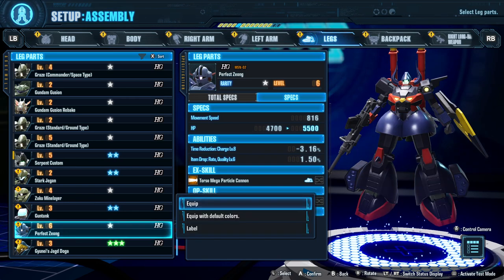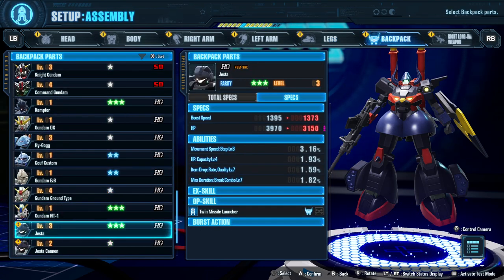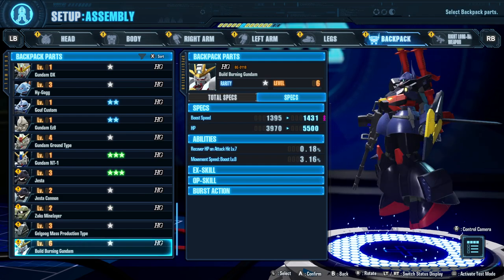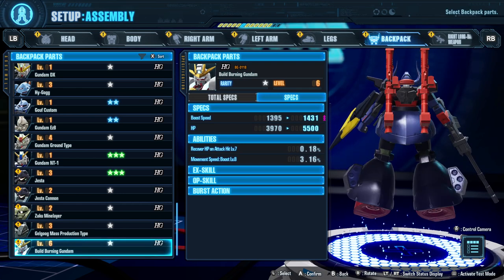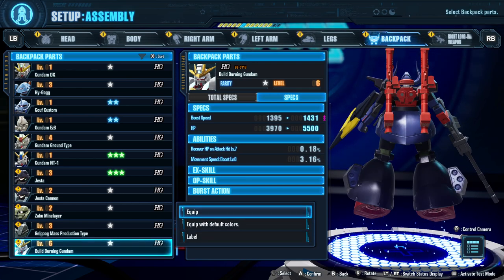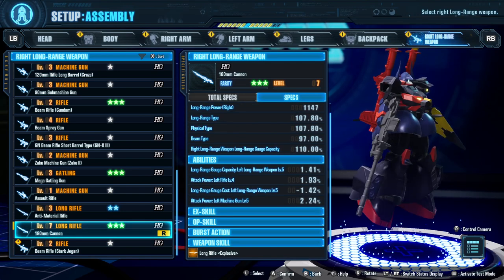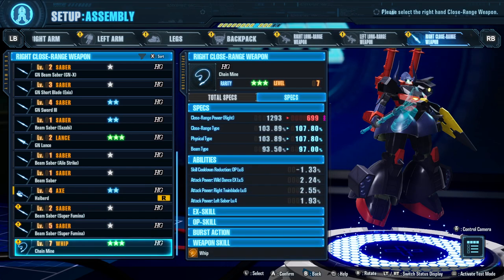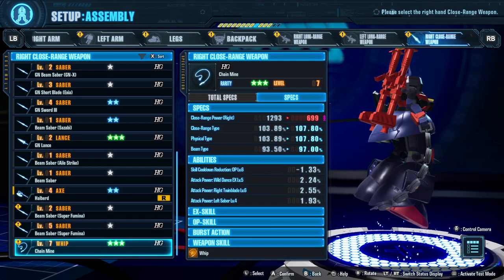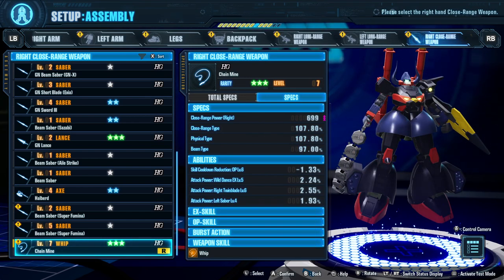The largest saver. Big whip. Anything higher than a level 4? We did level 6. Now we're losing the Trans Am, and we are just gaining nothing but a regular old backpack. That's a level 7, that's going to stay right where it's at. And we're changing this to the Chain Whip. Our close range power goes down, but it's level 7 and we're using it.